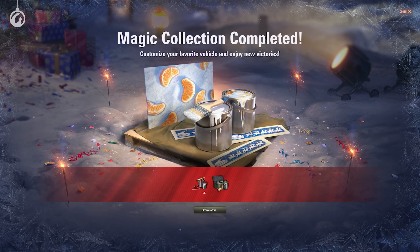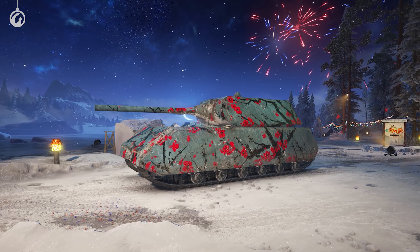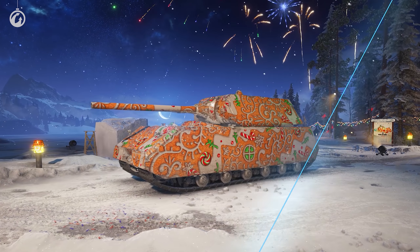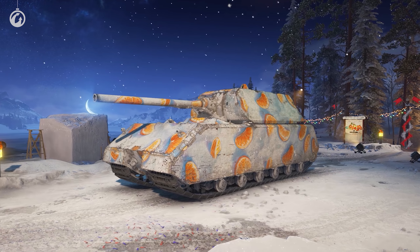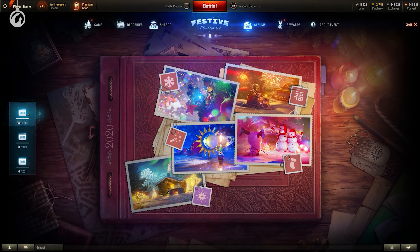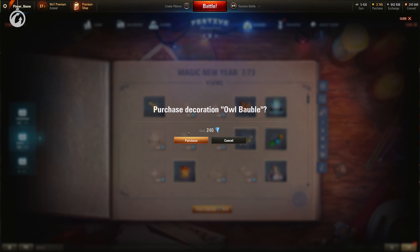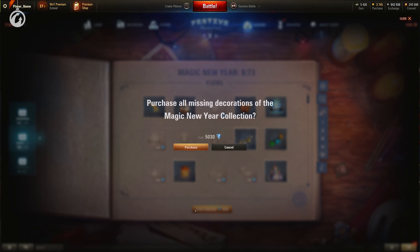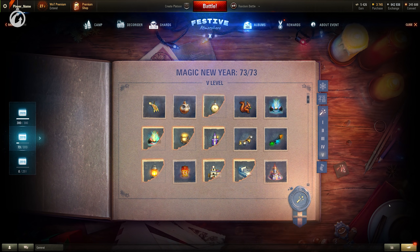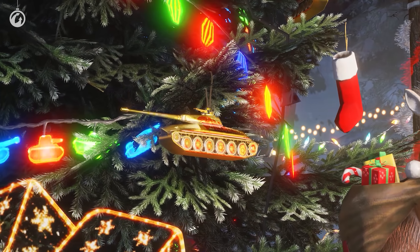After you complete a collection, you will be rewarded with six decals and a unique 2D style. Each of the four collections has its own rewards, and styles can be applied to any vehicle except those with a unique exterior. After you reach level 10 of festive atmosphere, you can complete your collection from previous years — use shards to get the decorations you need separately or the entire collection at once, and receive your long-awaited reward.